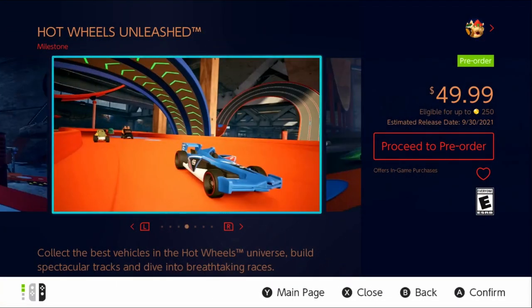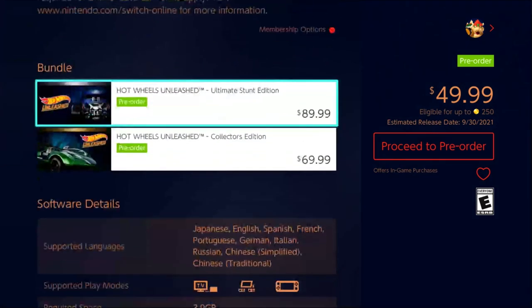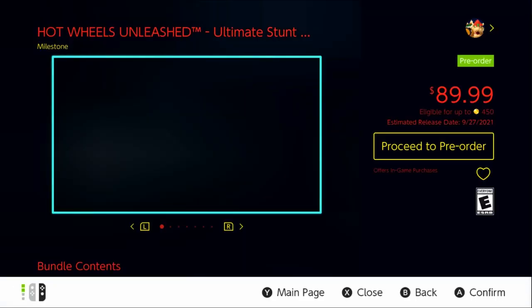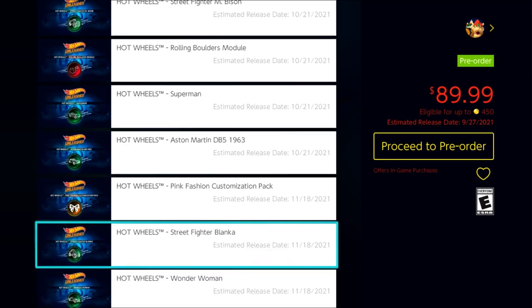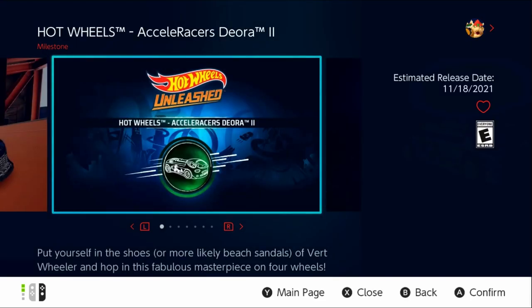This is the eShop store page for Out Wheels of Niche. Go to the Ultimate Stunt Edition to see all the add-on packs. You can see there's some licensed cars. There's also the Dior 2 with some screenshots. Look at this.